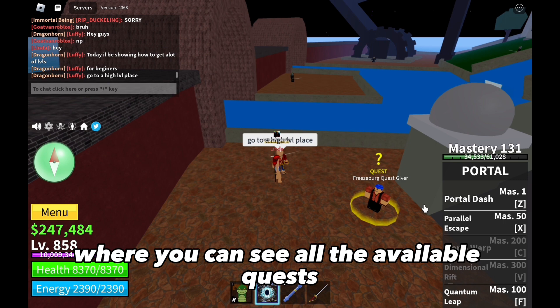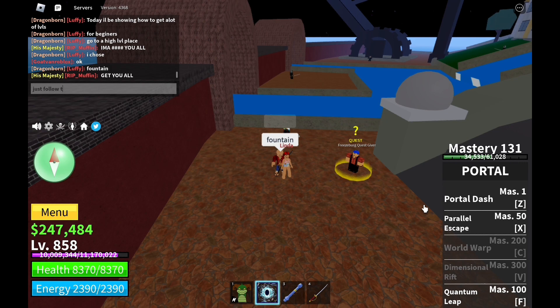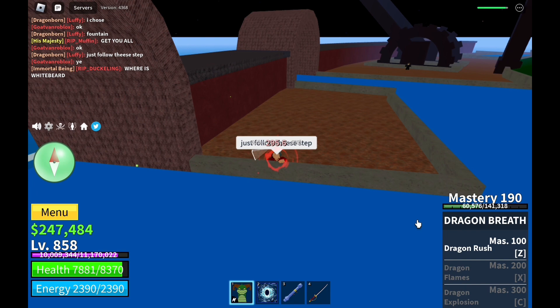To start a quest, head over to the quest board in the game, where you can see all the available quests. Once you select a quest, you'll receive instructions on what you need to do to complete it. Once you complete the quest, you'll receive rewards and experience points that will help you level up.